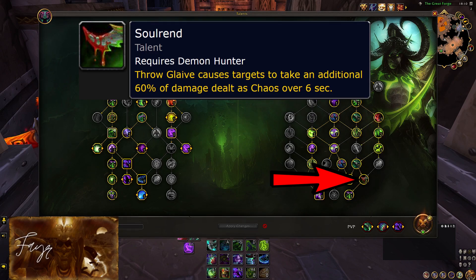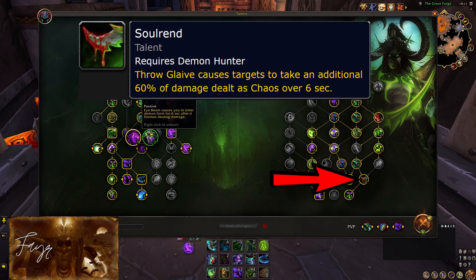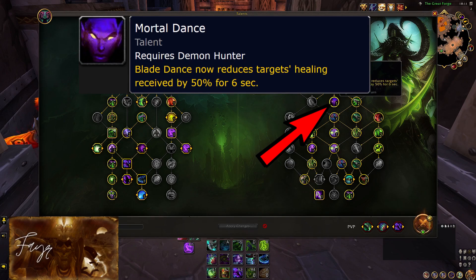Solrand is the bread and butter of this build. Your Troglaive ability will take priority over Chaos Strike, but this rule has 2 exceptions. During your Demonic, Chaos Strike takes priority, and if your target is really low on HP — within a Chaos Strike critical hit of range from going down — then you should use it instead of Glaive Throw, as its damage is instantaneous. In any other situation, Troglaive is the way to go, and make sure you always have 1 charge recharging, as any time you have 2 charges, your damage potential is being heavily reduced. Mortal Dance is a PvP must-have — an incredibly powerful talent. Don't even think about not picking this; Demon Hunter is not viable without it.